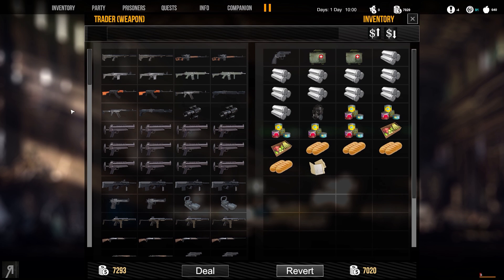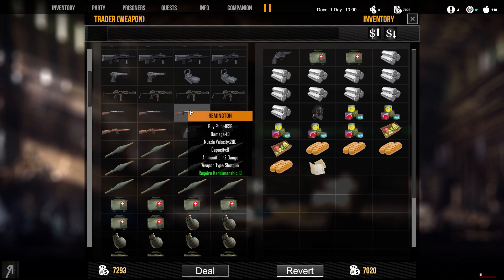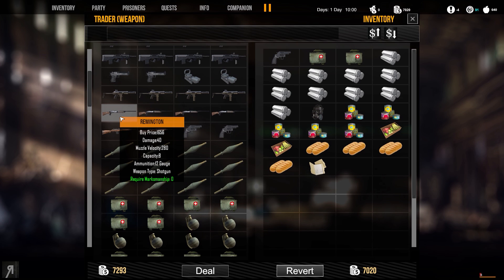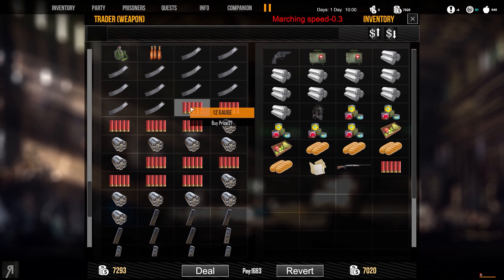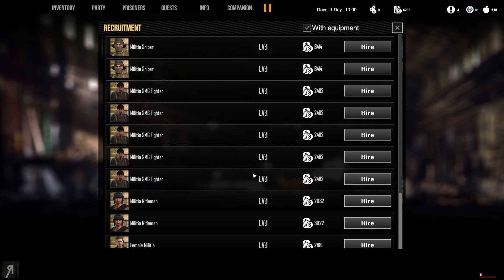My marksmanship level is extremely low, so I want to buy something like a shotgun because it'll probably let me one-shot kill most enemies if they're right beside me. Let's go for a Remington and buy some shells — it uses 12 gauge. That was a significant expenditure but getting a new weapon is usually a really good idea.